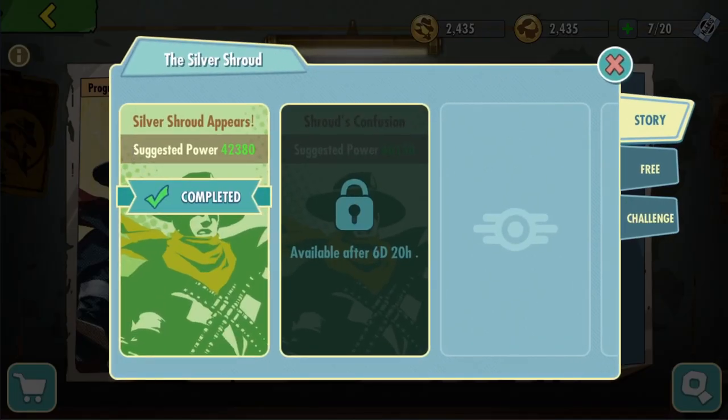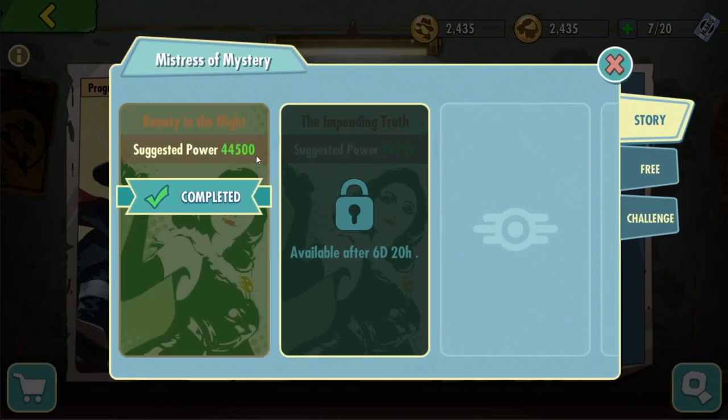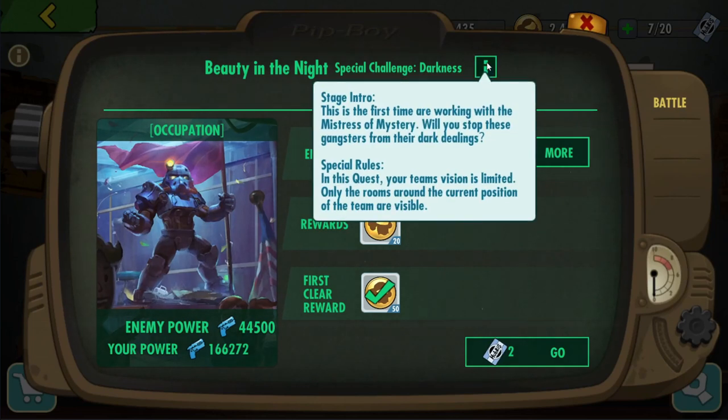There are also some challenges for each character instance. For Silver Shroud, you have a time limit to finish an instance. Sounds easy but you need to be careful because there are some instances where the teleporter will make you run in circles. For Mistress of Mystery, you get Darkness — this is a new one. When you have Darkness, it's quite annoying because you can only see adjacent rooms to where you are standing. I'm going to share a snapshot of the whole map so that you know where to go to ensure you covered everything — here's for the story and challenge tab, and here is for the free tab where you will farm.